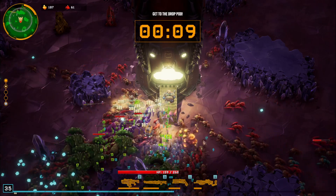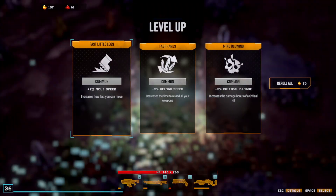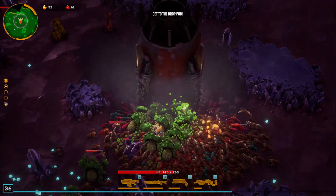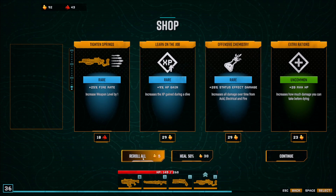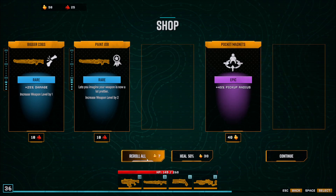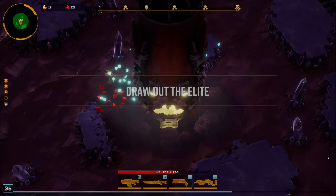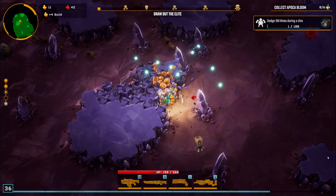Not bad — level 36 on the second floor. XP gains at a good spot. Take this reload speed. Really throwing pick up radius at me this run. I'll take the paint job on the Deep Core and then I'll reroll once more. I'll take more mining speed. Maybe I take this fire rate, or I just save the nitra for the next shop.